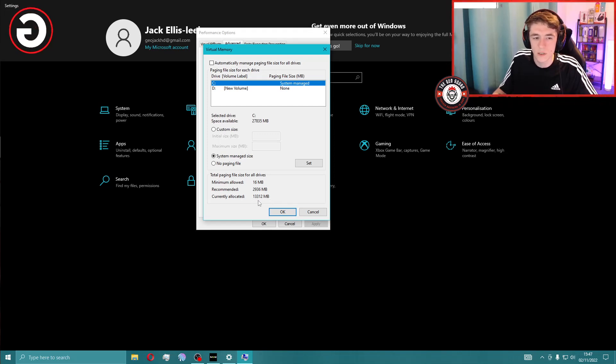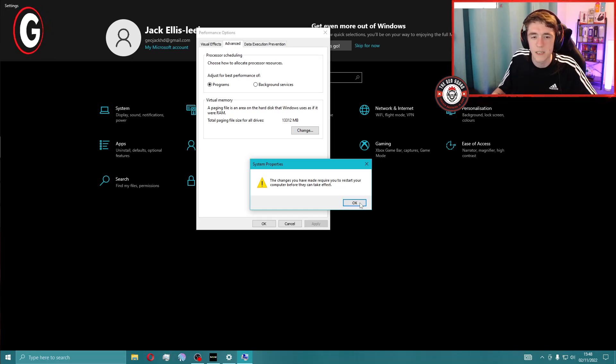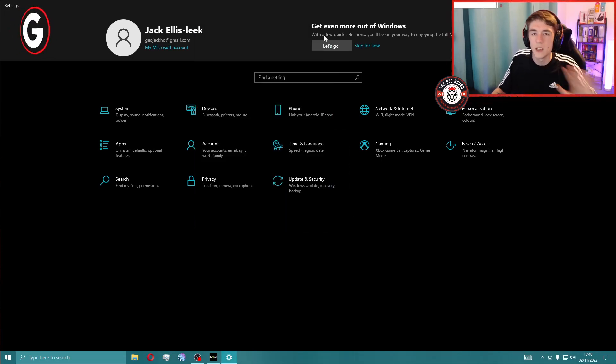You'll see your minimum allowed, recommended, and currently allocated values. My current allocation was around four thousand and the recommended is two thousand nine hundred and thirty-six — it might be different on your computer. Make sure the initial size is set to the recommended value and the maximum size is at least double. I'd fully recommend having 'Automatically manage page and file size for all drives' ticked, as it updates with driver updates. Also make sure there's enough space on the disk where your game is stored. Your computer will need to be restarted after this.